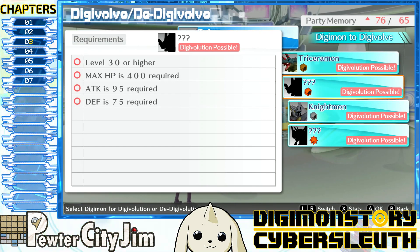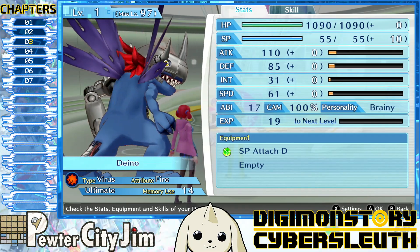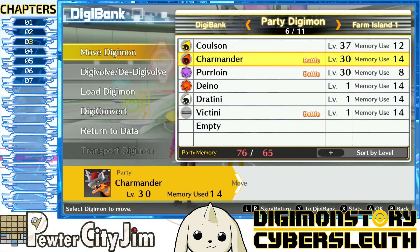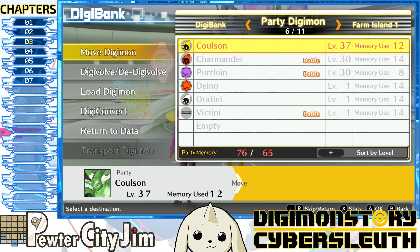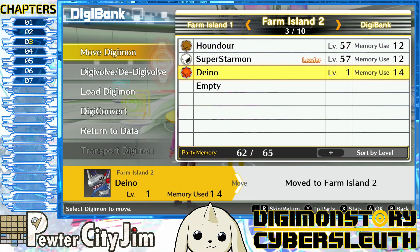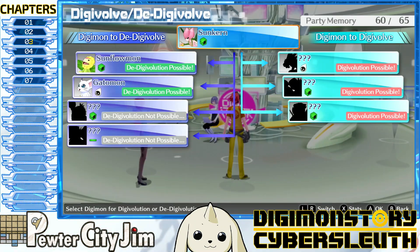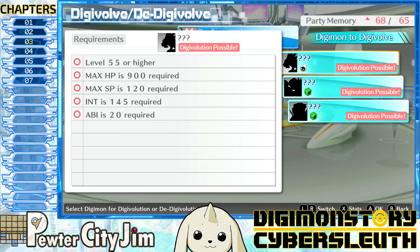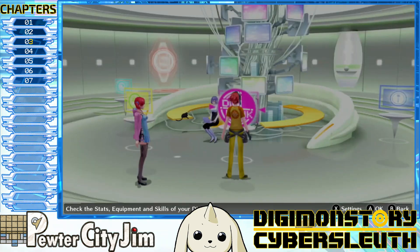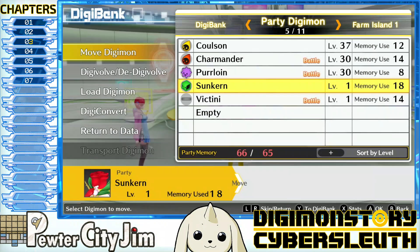I think it's Triceramon — yes, that's the one we want. I know we've exceeded party memory, it's fine, don't even worry about it. Let's move Dino off the party for now and put it on Farm Island — that brings us down to 62 out of 65. We actually have a couple more things we can do here. I think this is the one we want — Rosemon. There we go, and this Digimon also has a further evolution... oh man, we're over by one.